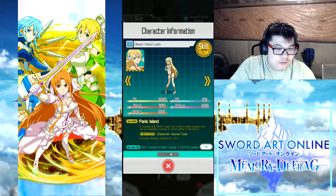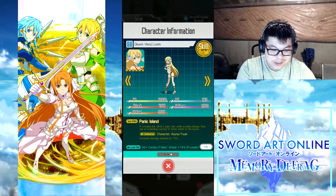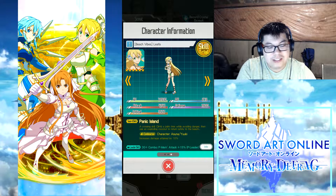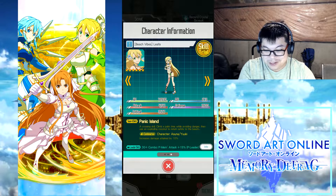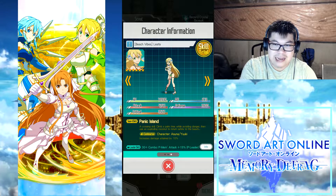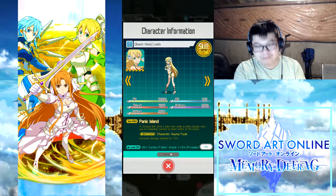Next we have Beach Vibes Leafa — I misread it as Bleach Vibes the first time. She is a water lance unit with her sword skill called Panic Island. Her base level 80 attack is 4241, estimated at 5124 at level 100. She has 15 hits on her SS3 and is ranked number one in all lance classes. She also comes with a barrier, and lance has quick parry, so pairing the highest attack lance unit with a barrier makes a pretty solid team. My verdict: the best unit for the lance class. The quick lance parry combined with a barrier makes Beach Vibes Leafa well worth scouting.